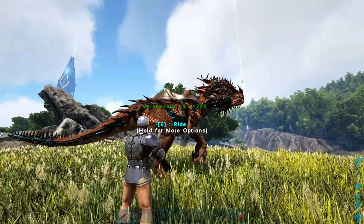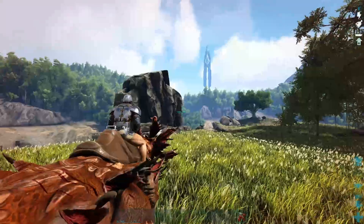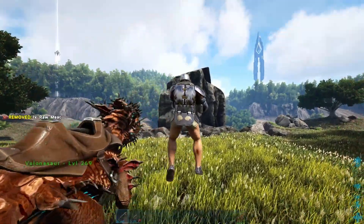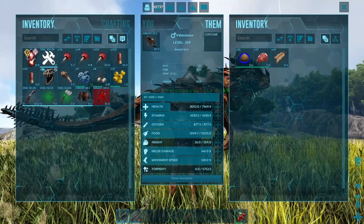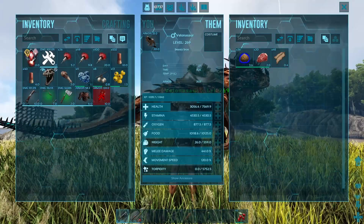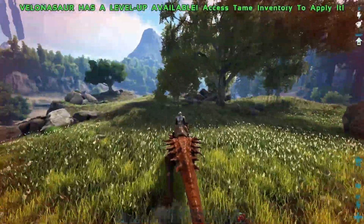So there are two totally different builds. For the riding build, I'd get stamina up to at least 3k so you can shoot for a good bit, then put pretty much the rest into melee damage, and maybe leave a little bit in health just to make sure he's not too squishy and doesn't die quickly. Now you might be wondering how to actually use the Volanosaur if you are going to ride him - he has three basic attacks that are really awesome.